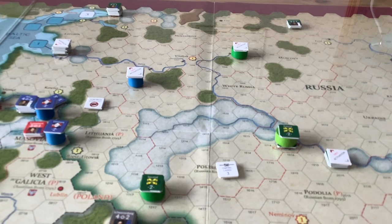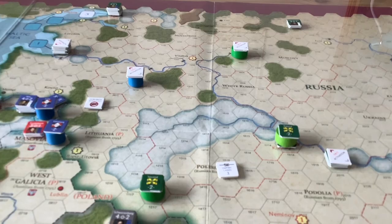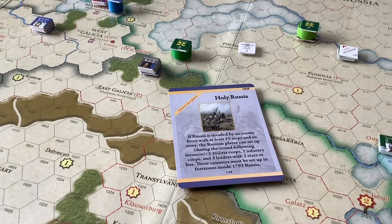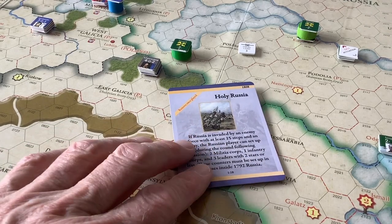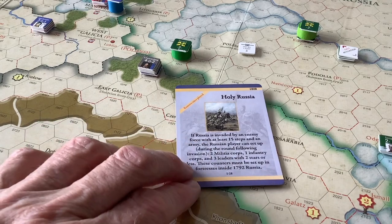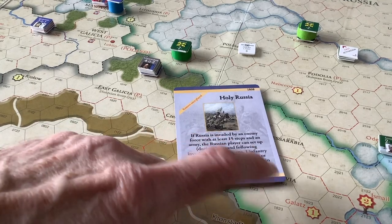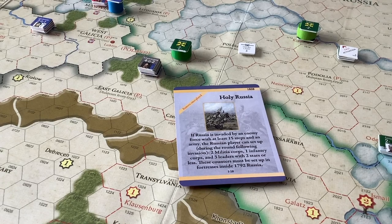The next chit pulled was Empire Land III, so Napoleon's forces will be moving next. I was under the false impression that cards could only be played in the event phase in the spring, but that's incorrect. Checking the rules, I found out you can play certain cards during the action phase, so it makes sense for the Russians to play this one — Holy Russia. Russia has been invaded, and I'm able to place several new militia corps and an infantry corps on the map, plus some leaders. I'll do that now before the French move.